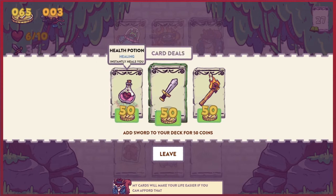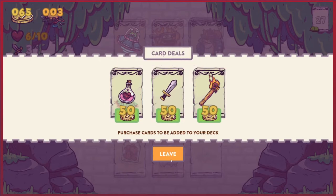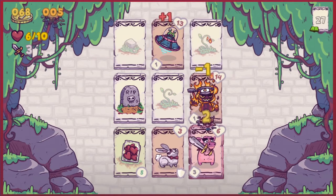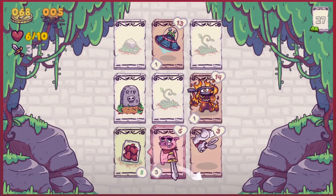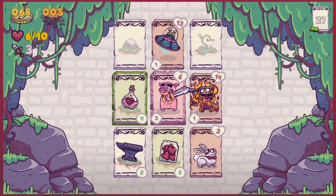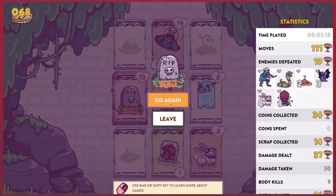So we've got health potion, sword, or torch. We got the money instead, then there's scrap. Let's pick up that health potion, repair the sword. Oh no — oh, I died. Bugger.